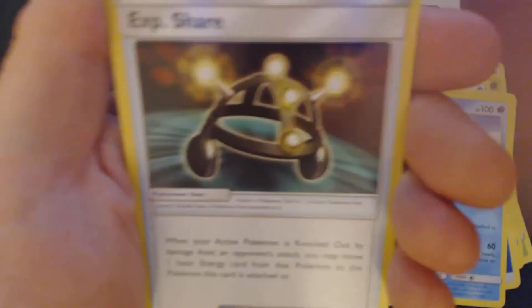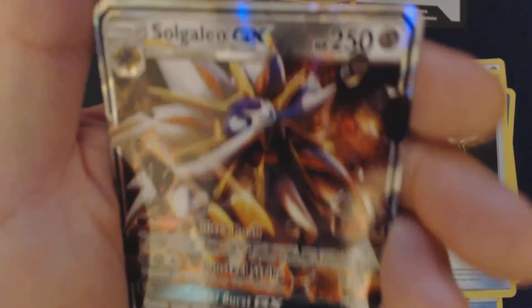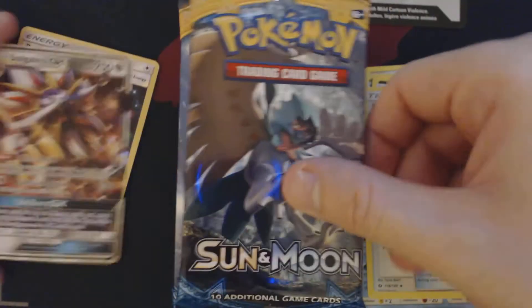We've got here Cutiefly, Chinchow, Morlul, Skarmory, Caterpie, Water Energy, Krokorok, Pelipper, EXP Share Reverse Holo, Rainbow Energy, and Solgaleo GX.